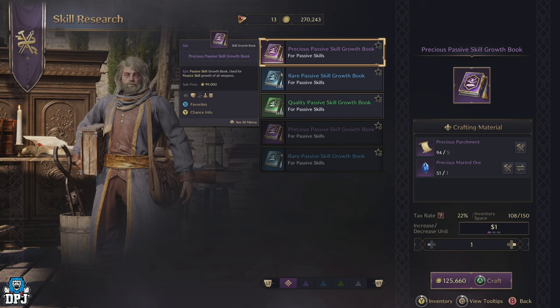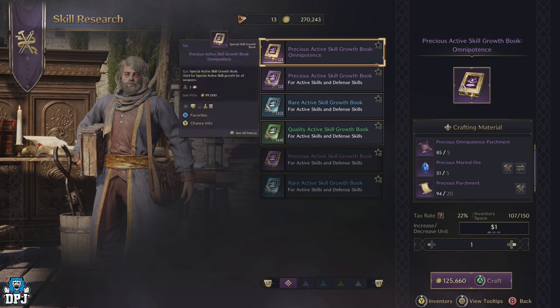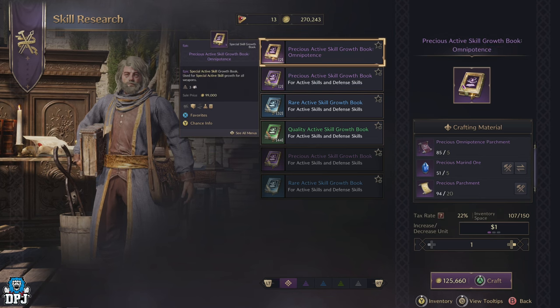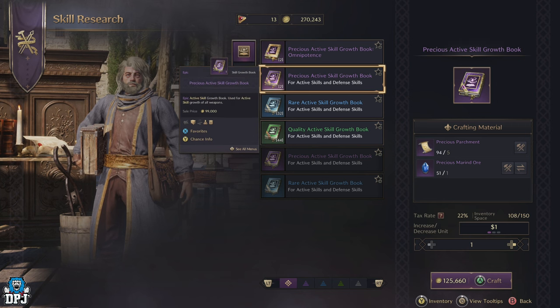If you head to the skill research vendor, you'll see the options you have to craft these books. The main three we cover today are the passive, the active, and the omnipotence skill growth books. We'll start with the precious active and precious passive skill growth books together, as they take the same materials to craft. The omnipotence growth books require an extra material which we'll cover after. The precious active and passive growth books require five precious parchments and one precious moaned ore to craft.